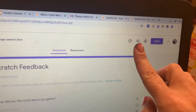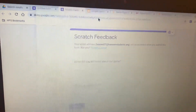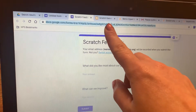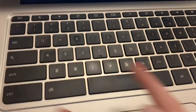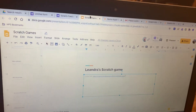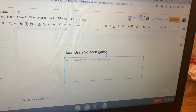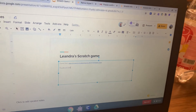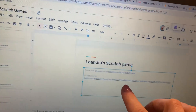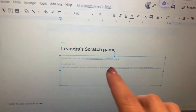Click the eye icon at the top — that opens the actual form that people would fill in. Click on the URL at the top of that new tab and hit Ctrl+C to copy it. Then click back to the scratch games tab, hit enter, type 'feedback link,' and hit Ctrl+V to paste the feedback link. Hit the space bar, and people will be able to play your game and give you feedback. That's it!